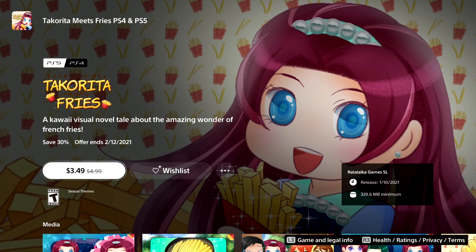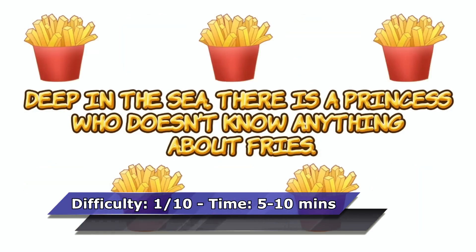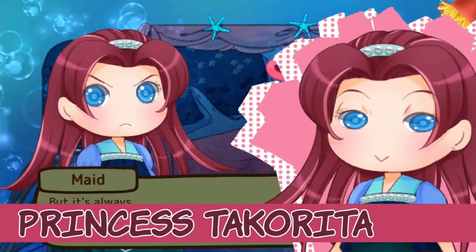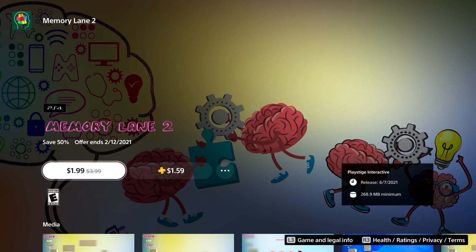Number one is Takorita Fries. The game is cross-buy between PS4 and PS5. It's a visual novel, and if you skip through all the text, it's possible to get the Platinum within five minutes. A Platinum walkthrough is recommended — you can find one on my channel.